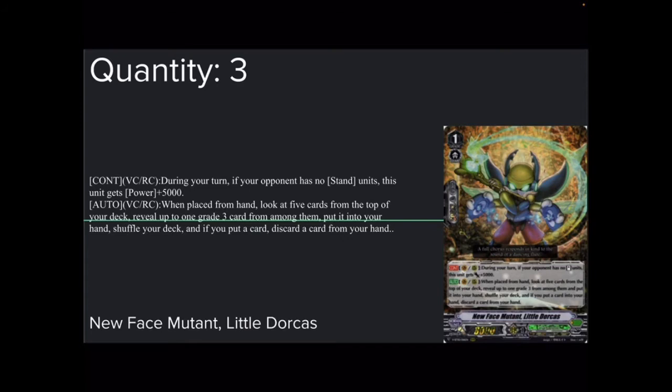The main reason it's here is auto vanguard to rearguard: when placed from hand, look at top 5, reveal up to 1 grade 3 from among them, put it into your hand, shuffle your deck, and if you put a card, discard 1. There are 10 grade 3s in this deck, so your chances are decent — roughly 45%. It gives you a search, and it's a grade 3 of great importance. All the grade 3s in the deck are needed for this combo, and they need to be on the board at the same time.